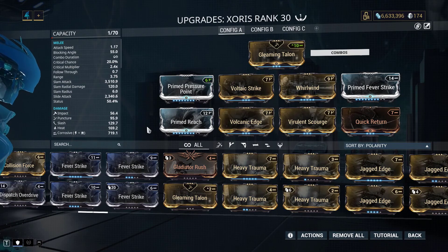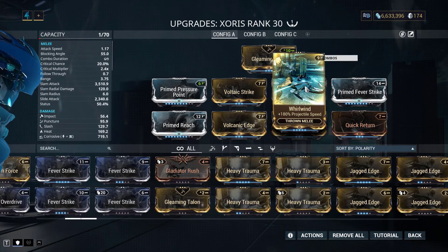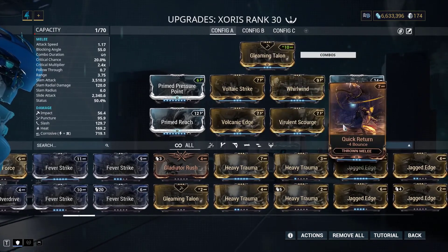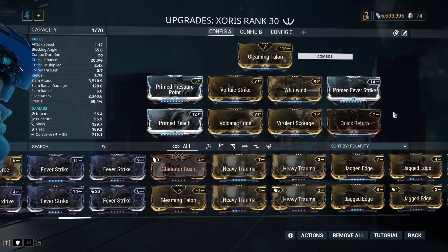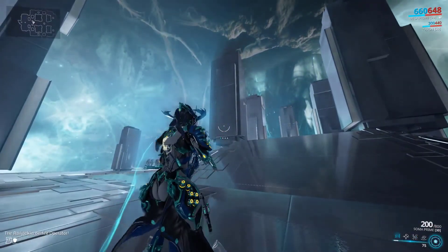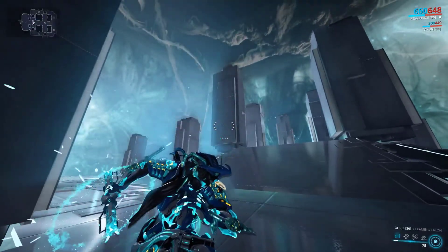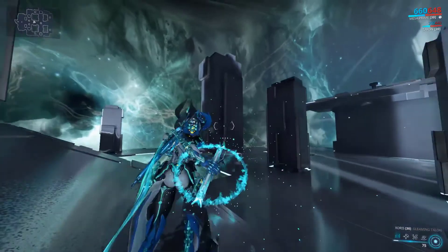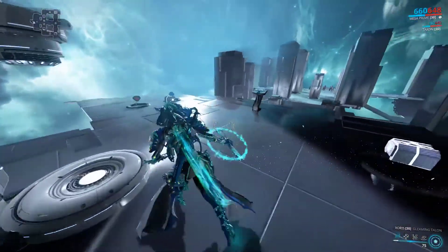Whirlwind is good because it lets you throw the Zorus faster — it will fly faster toward the enemies so you can detonate it and kill them faster. Quick Return is also a good mod because it makes the weapon bounce less. Without those mods, the glaive will generally bounce off pillars and go around like a ping pong ball, so that's pretty self-explanatory.